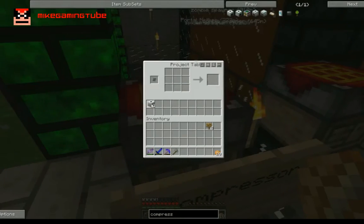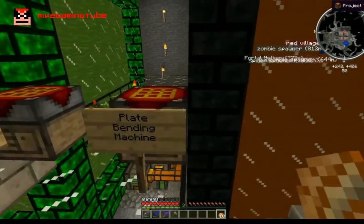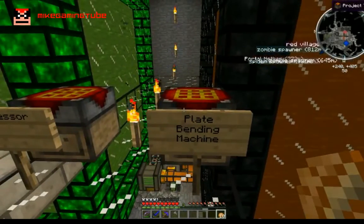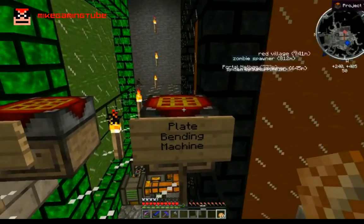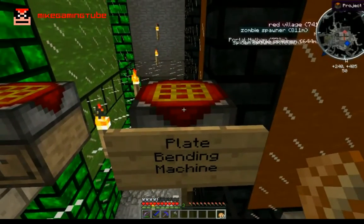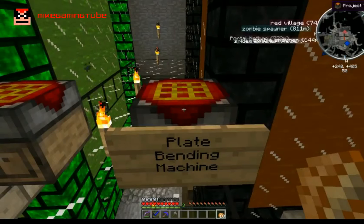You are going to leave one compressor here and then take the other two. Because the other machine that you are building — and you are going to build both machines, one right after the other — is the plate bending machine. I've got all the base materials for it.